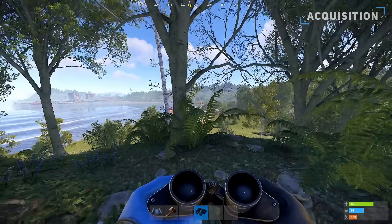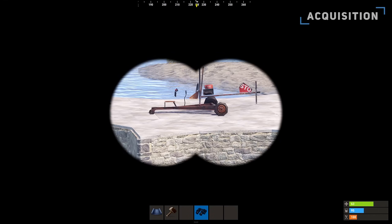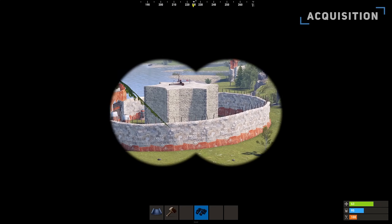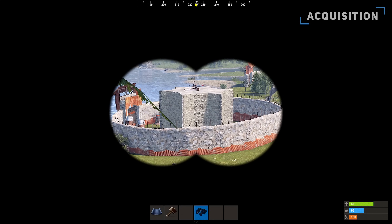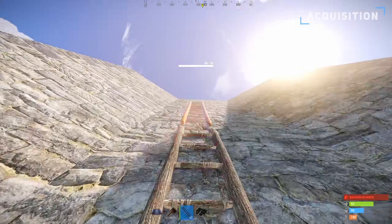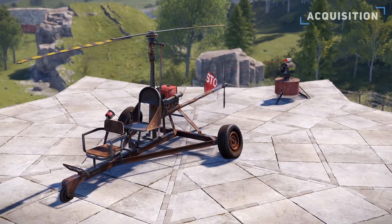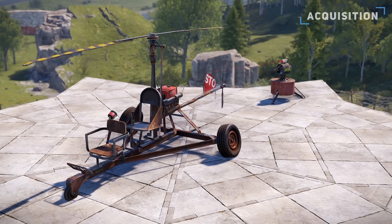The only other way to obtain a helicopter is by stealing one from another player. Usually, if you're looking to steal a heli, look to the roofs of bases nearby and see if you can spot any. If you see one, try to be sneaky and bring ladders with you for quick access to their roof. Look out for traps, as most people protect their helis with auto turrets if they're not stored indoors.